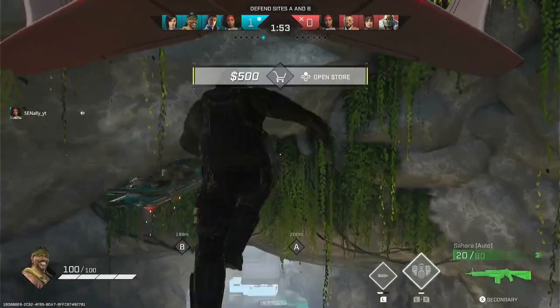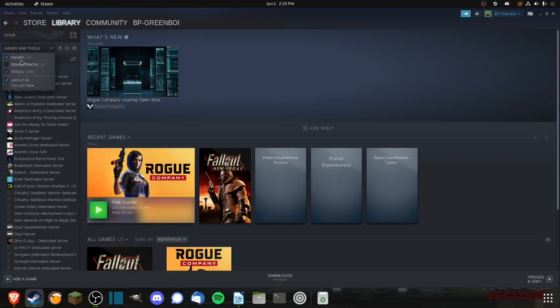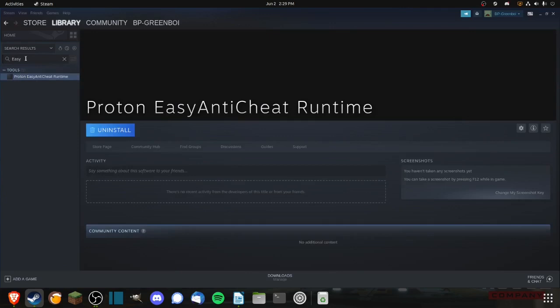You will also need to install another Linux compatibility tool that Steam conveniently has in their tools section — it can be found in the tools section of the Steam library — called Proton Easy Anti-Cheat Runtime. You just click Install and it's a fairly quick, very small install, but this will enable Easy Anti-Cheat to work on Linux.